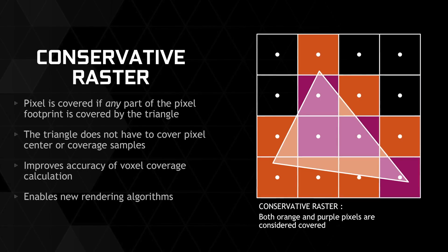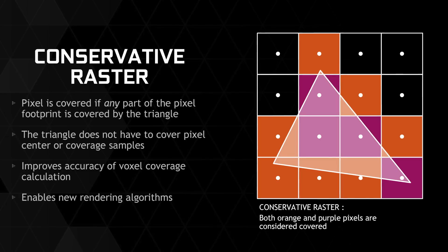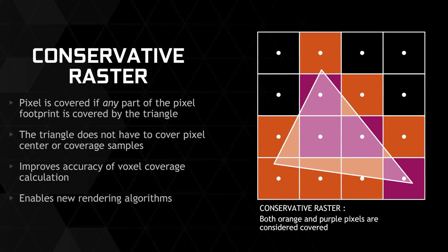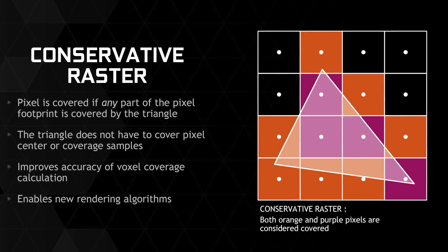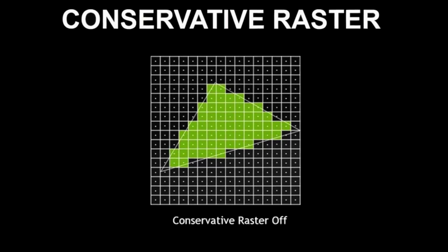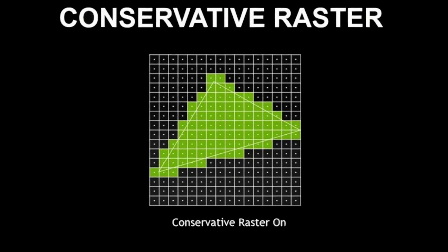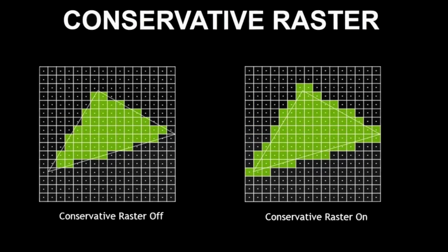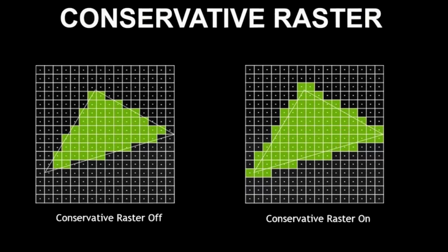Next up is something that's definitely needed in DirectX 12, and that's conservative raster. Conservative raster is one of the key requirements needed for DirectX 12 feature level 12.1. It provides a more accurate method for determining whether or not a pixel is covered, at the cost of being more expensive in terms of performance. In traditional rasterization, a triangle is considered covered if a pixel covers a specific sample point within that pixel. With conservative rasterization rules, a pixel is considered covered if any part of the pixel is covered by any part of the triangle. By providing hardware acceleration for conservative raster, the GPU can perform these calculations more efficiently, enabling game developers to employ novel new approaches to enhance image quality.